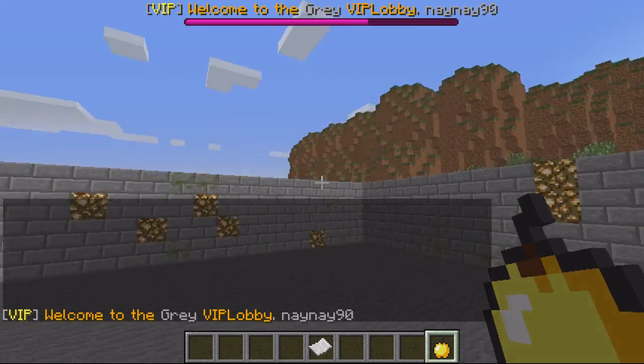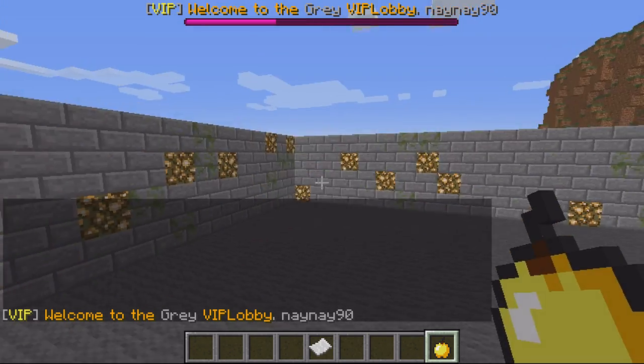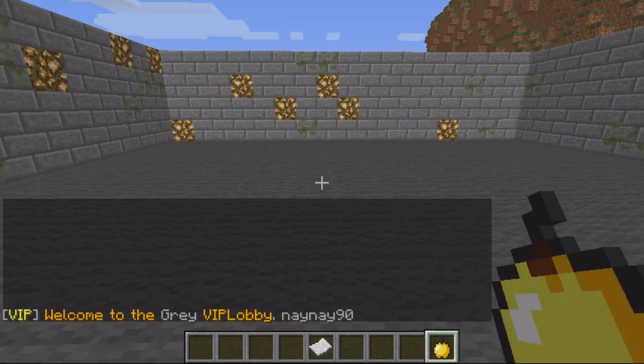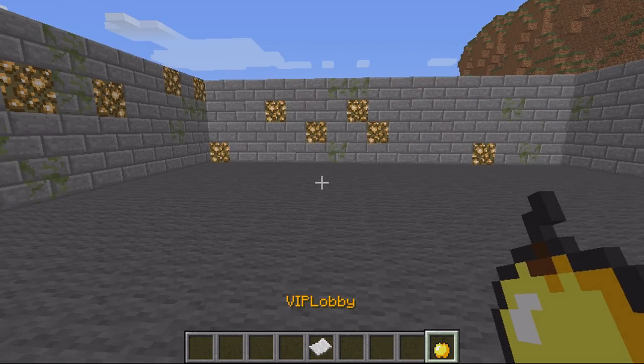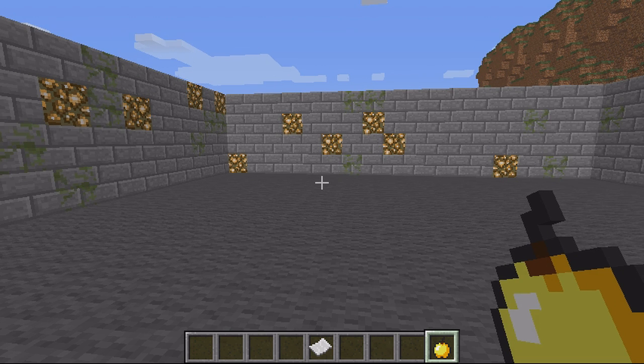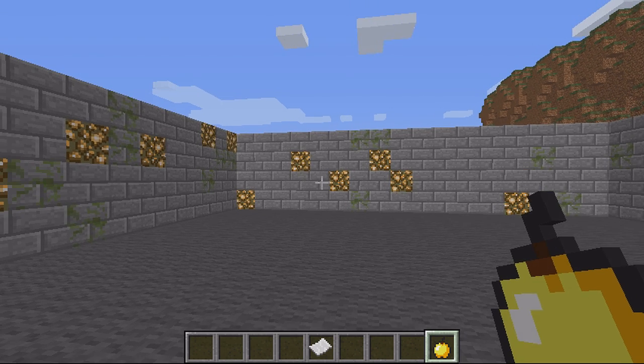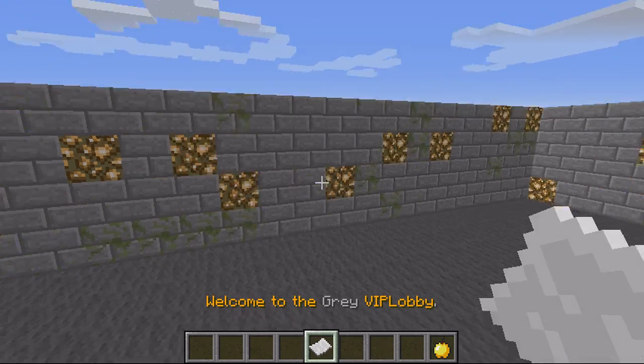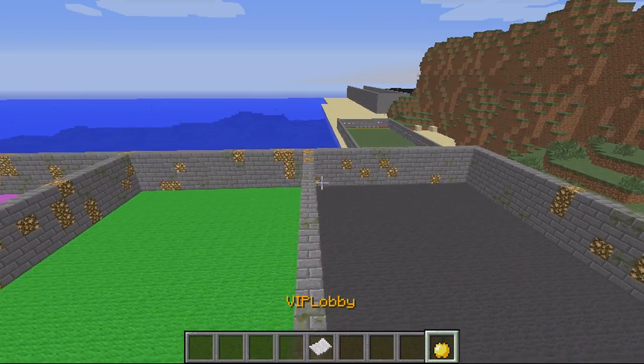If I went to the gray lobby, same again - VIP plays the sound effect. I found one problem with this: if you right-click in survival with the apple it actually consumes it. I have messaged the developer to state that that is an issue - hopefully they'll change the item or be able to stop it from being consumed.